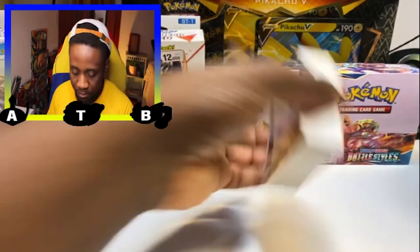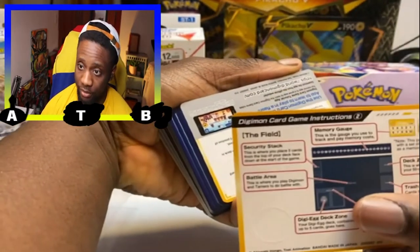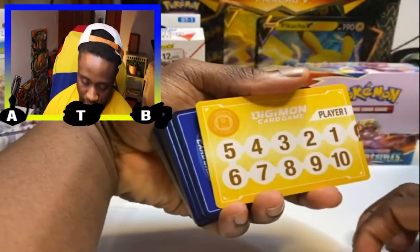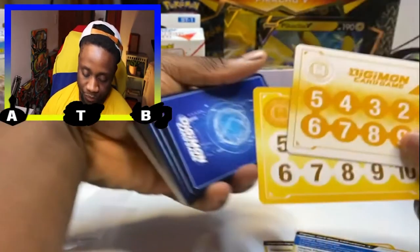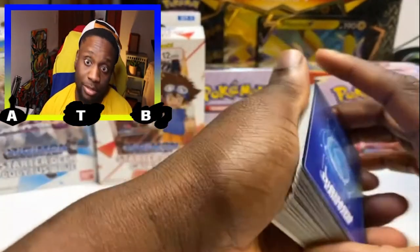The starter deck comes with your instructions on how to play the game — a rule guide, how to set up the field, and your memory gauge. Resources and memory are how you play the cards, and depending on what number you're on determines how many moves you can make in one turn.